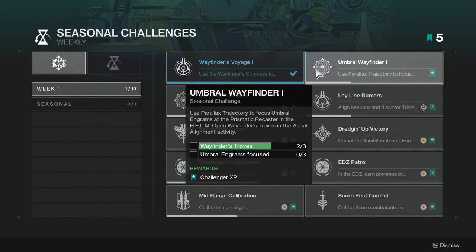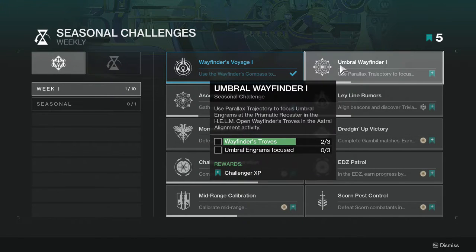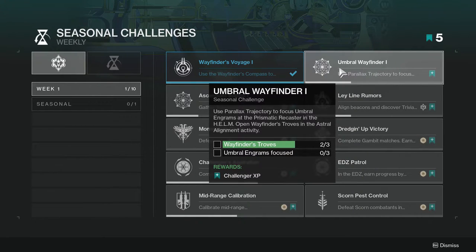Wayfinder Chests: just complete this season's activity three times. I would say keep doing the activity over and over because there are going to be challenges where you have to open three, six, nine, twelve chests and so on. Just keep doing the activity. As for umbral engrams focused, I don't know if they'll be stacking that one as well, but I would do it just in case.